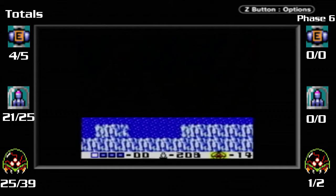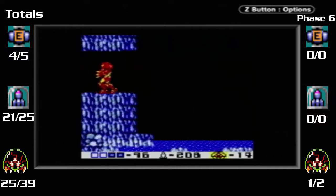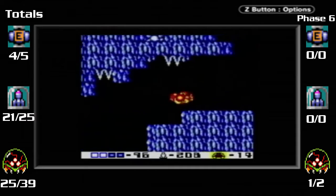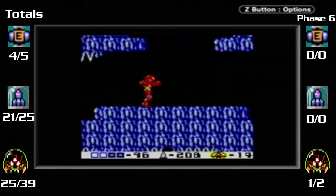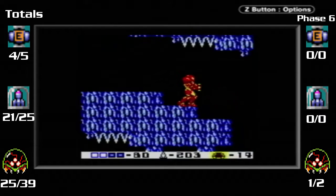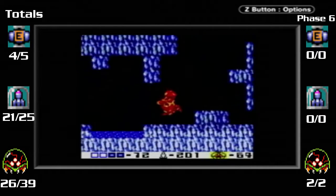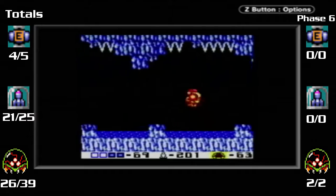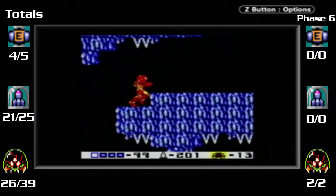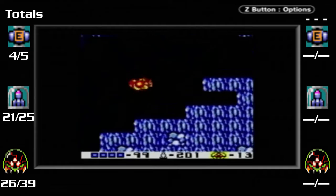Why didn't they put this place before you got the space jump? This area is seriously just filler. Alright, over here - there's the Metroid. And there we go. Over here is an energy station. And upon doing that, it makes the acid lower.